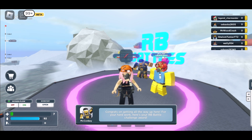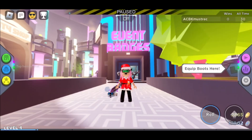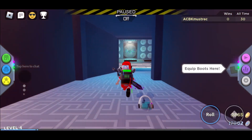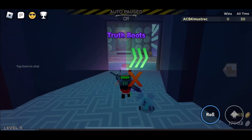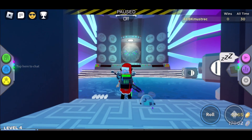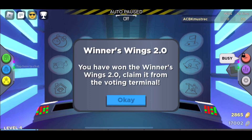But without further ado, let's go and claim our Winner Wings 2.0. To claim the Winner Wings 2.0, what you want to do is go to the event badges room in the RB Battles game, then just walk forward and all the badges should light up and you should get the Winner Wings 2.0 right there.